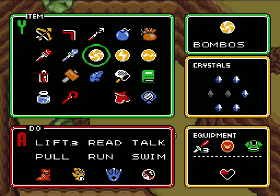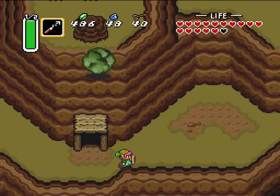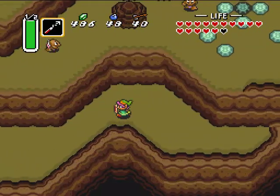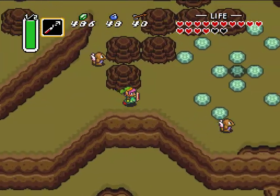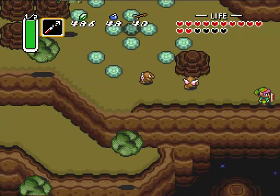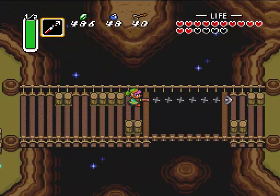Alright, I made it up here. I'm going to put the hookshot on for now. We're actually going to head off to the right first — I was going the wrong way, so I'll go up a little bit and then to the right. I'll just walk over. Here's where you need the hookshot so you can get across this little gap right here.